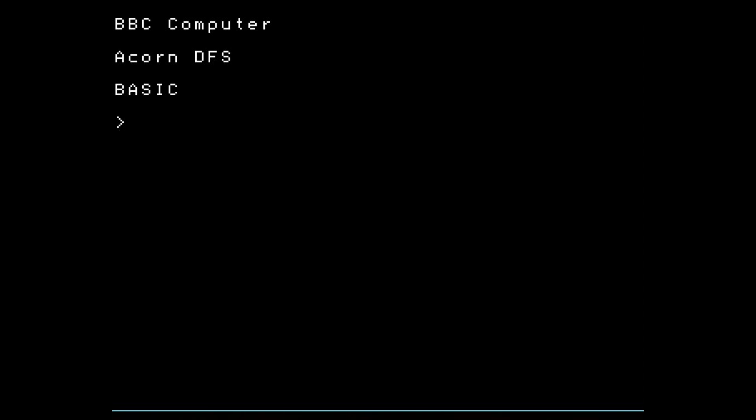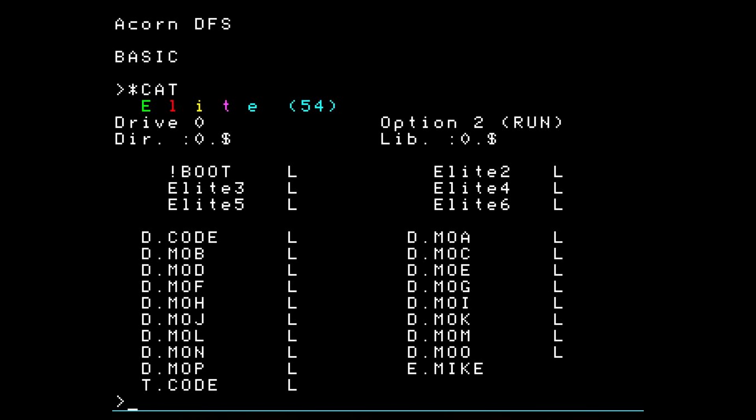Elite is an exercise in fitting a gallon into a pint pot, as they say, and it was very innovative for its time. There's no point-and-click UI — that was just getting popularized by the Macintosh, which was also released in 1984. But the BBC was still following the text interface, so I type commands such as 'cat', and it tells me that I have a disk in drive 0 that has something called Elite on it.